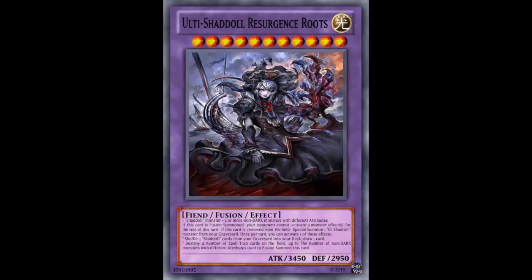When this card is removed from the field, you can banish all El Shadal monsters from your graveyard to set one Shadal card from your hand, deck, or graveyard. So pretty much when this card leaves the field, you banish all your Shadal monsters in the graveyard to set one Shadal card — it could be a monster, spell, or trap. At least you get something, and it works as long as it doesn't become an Xyz material.